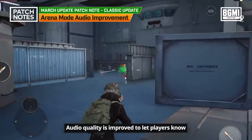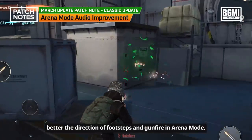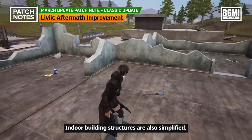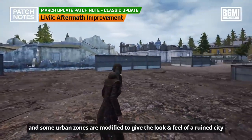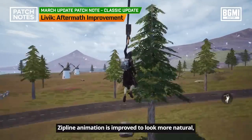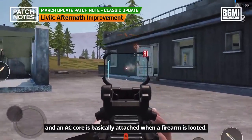Audio quality is improved to let players better identify the direction of footsteps and gunfire in arena mode. The Livik Aftermath map, playable in the unranked tab, is improved — indoor building structures are simplified and some urban zones are modified to give the look and feel of a ruined city. Zipline animation is improved to look more natural, and an AC core is automatically attached when a firearm is looted.